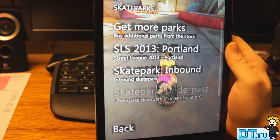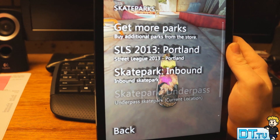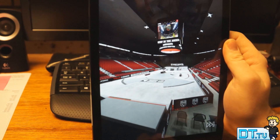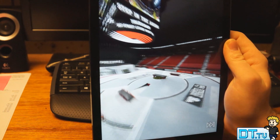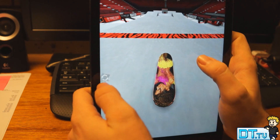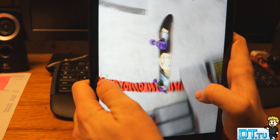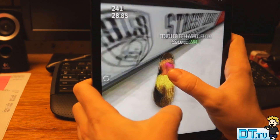Hey guys, Dan here from DansTube.TV and today I have a really awesome skate park to show you guys in True Skate. It's called the SLS 2013 Portland, and that stands for Street League Skateboarding. You'll see it's a proper league right here — we're in a genuine venue or an arena, and one thing I noticed about this specific skate park is just how well they've done it.